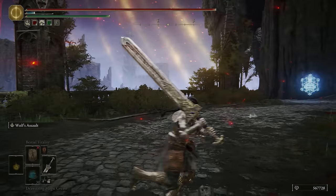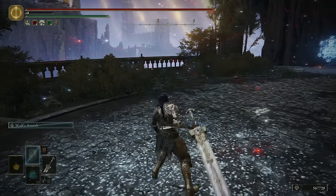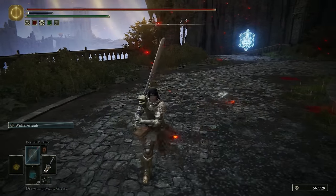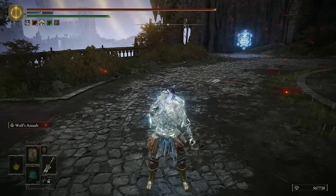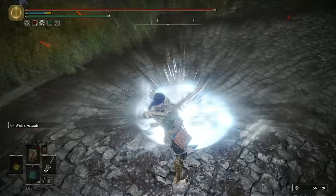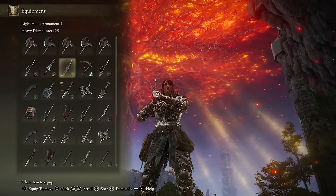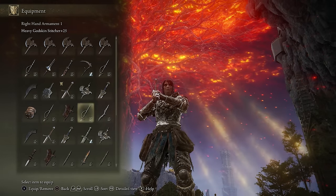The Wolf's Assault Ash of War is a great time — the moveset looks so cool, does so much damage. It is hard to land from a neutral setting, but when you land a backstab or a parry, the timing is pretty good on the wake-up. You just need to walk up towards their body, launch it, they panic roll, and they usually get hit by that in the explosion. And since the stat spread is still mostly Strength, I have access to all my favorite Heavy Infused weapons as well as Strength Scaling weapons.